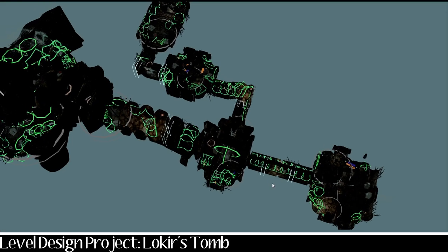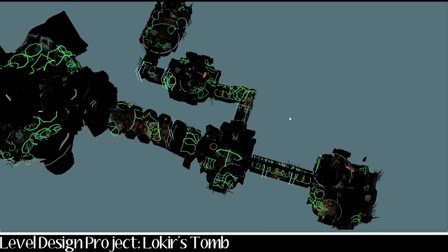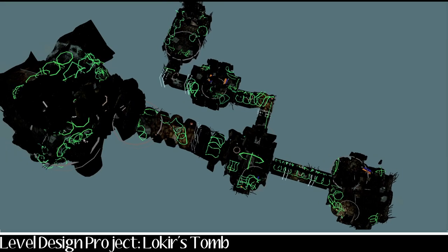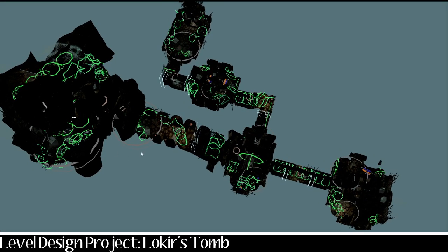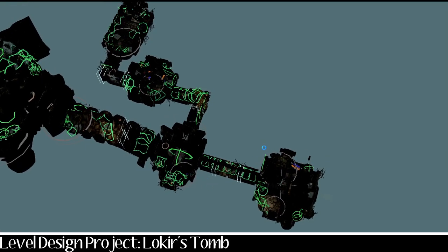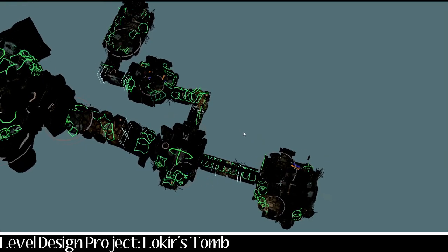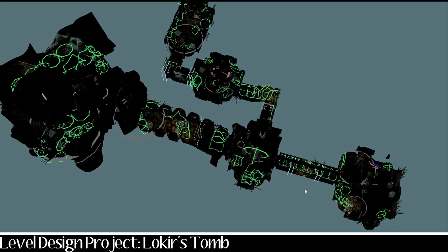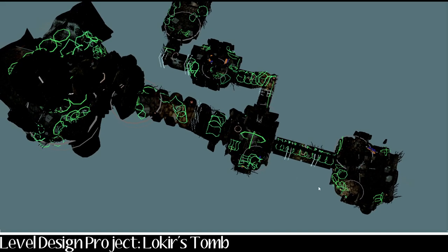This is my take on Loki's Tomb, which is the 10-part tutorial. It's basically a four-room dungeon with a cave at the end, which is obviously a larger structure. It's a Nordic ruin and you're given the nuts and bolts of how to do the basics in the tutorial documentation, but how you lay out, design, and clutter it is kind of left to your own interpretation.